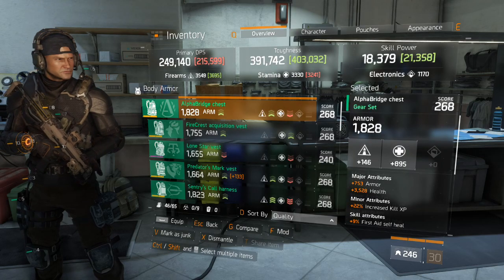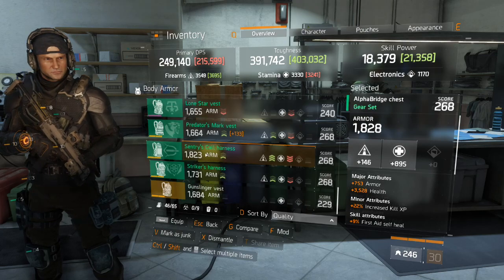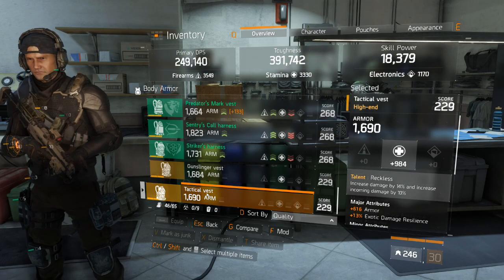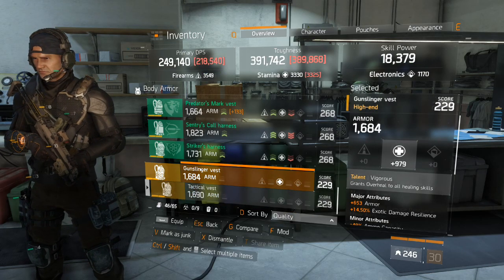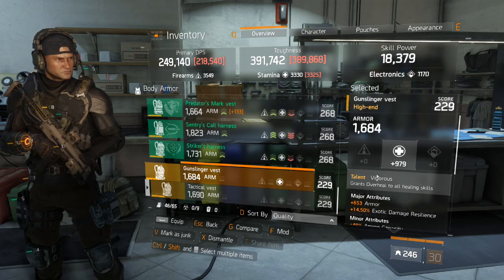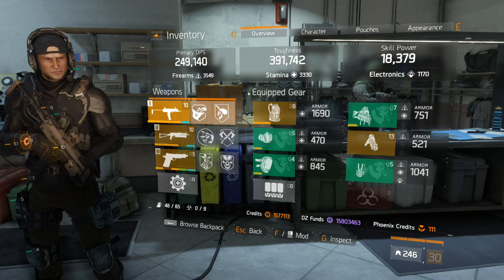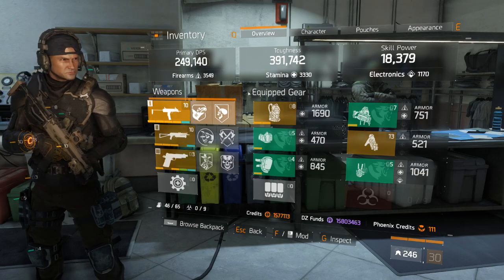For the chest piece, I almost always use Reckless. I also have a Vigorous that I'll use occasionally — Vigorous is good because you can use a booster shot and still get an overheal.